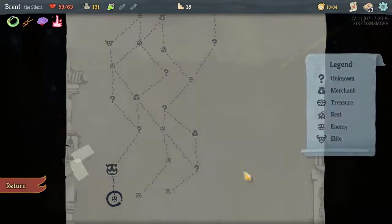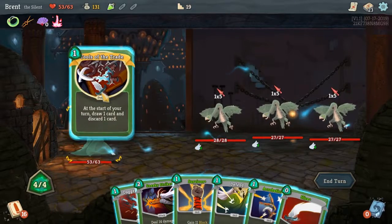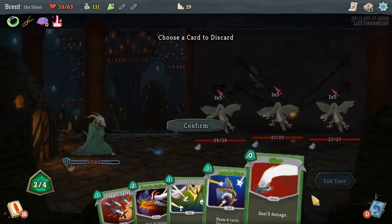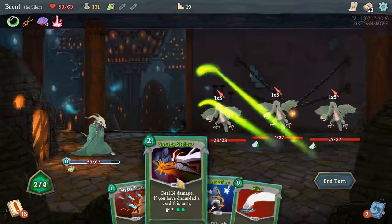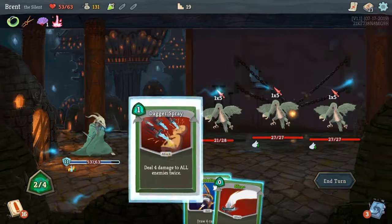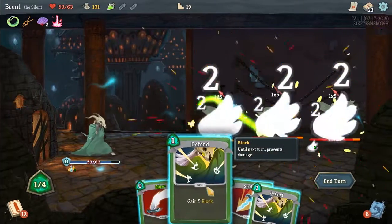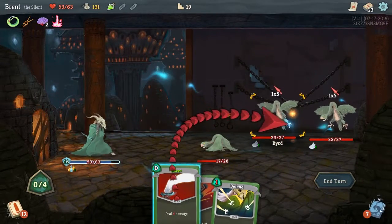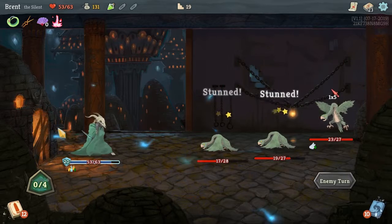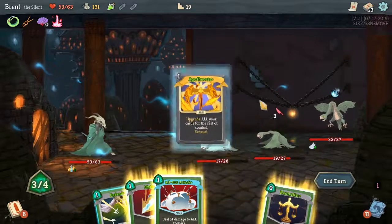Slice — just because we've got a lot of draw; we can draw into it and play it for free instead of worrying too much about what we've got going on. Tools of the Trade. Survivor to discard. Defend, then we're going to Sneaky Strike. Let's Acrobatics first. I wanted just a little bit more damage there. Put two of them on the ground. We got 20 block, which I didn't even realize we had that much, and we are continuing farther.